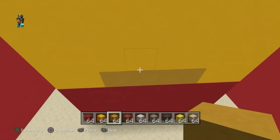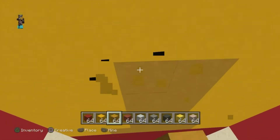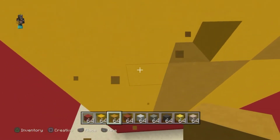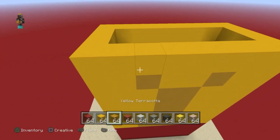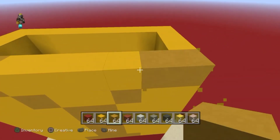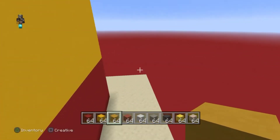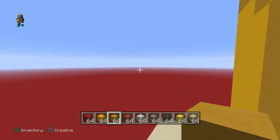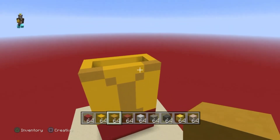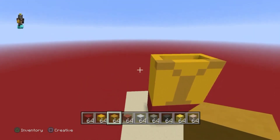Now for this pattern we always do: get the yellow terracotta out, put four in the middle, then go five up — one, two, three, four, five — then two diagonals on both sides, and then one block next to it. Don't put that on the other side — you'll know why in a minute, it won't matter.